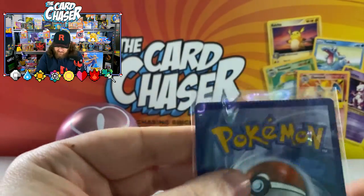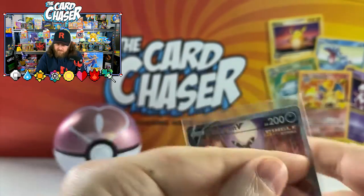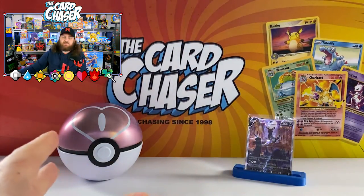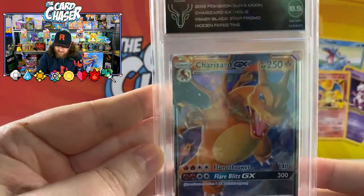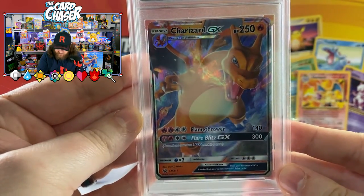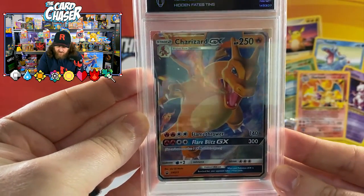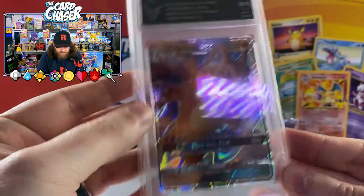What is the — there it is up there, there it is. Beautiful card — that deserves a bit of celebration with the old Charizard here. Look at that — 8.5 Charizard GX promo card right there. I love this card, I had to have it graded. Absolutely beautiful card — look at the shine on that.